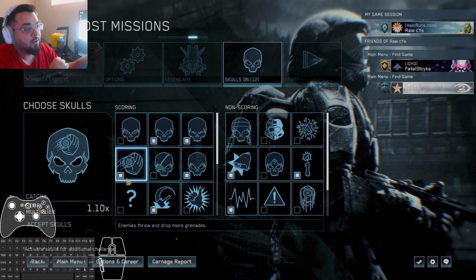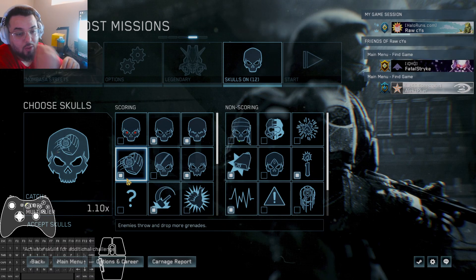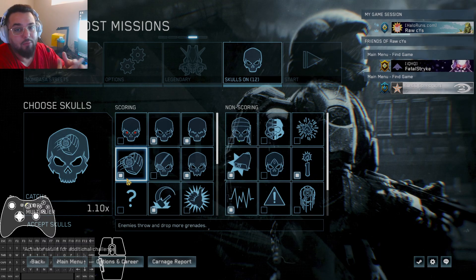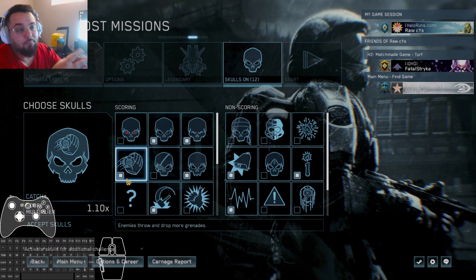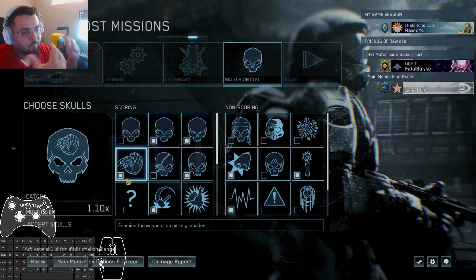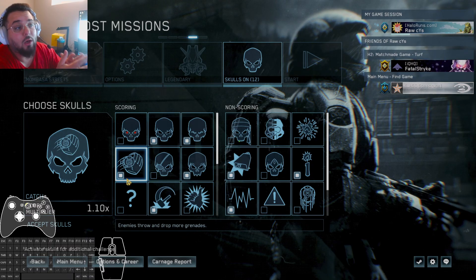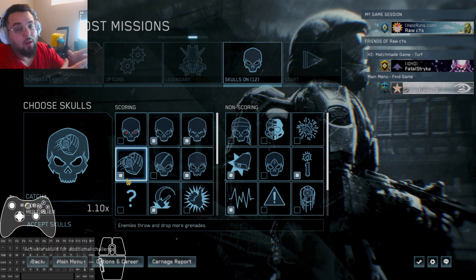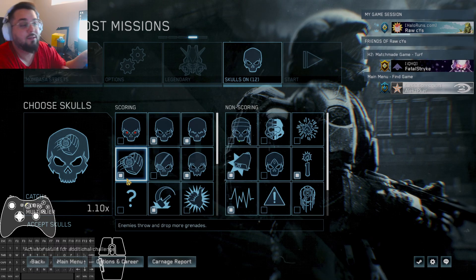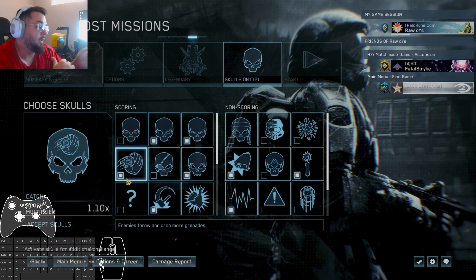A quirk of the Catch skull that not many people know is that enemies drop more grenades when killed. Whenever you kill a grunt, most of the time they're going to drop one or two grenades at their feet. Brutes will drop spike grenades, and invis brutes later in the game will drop incendiary grenades most of the time. So if you need grenades, just kill one grunt and you should be able to pick up nades.